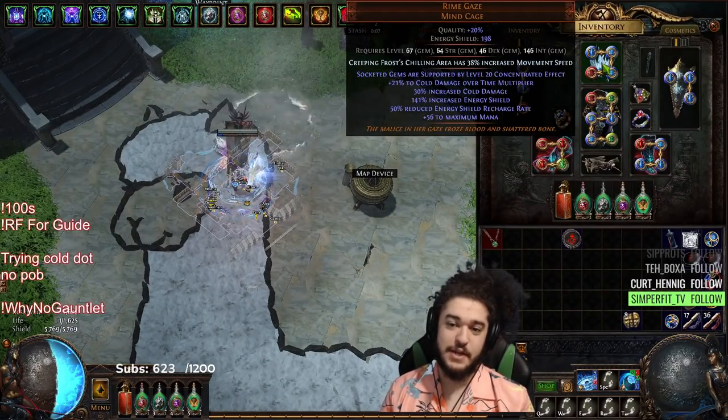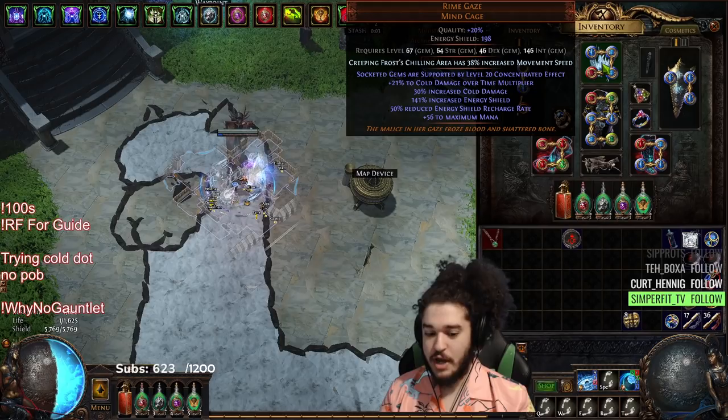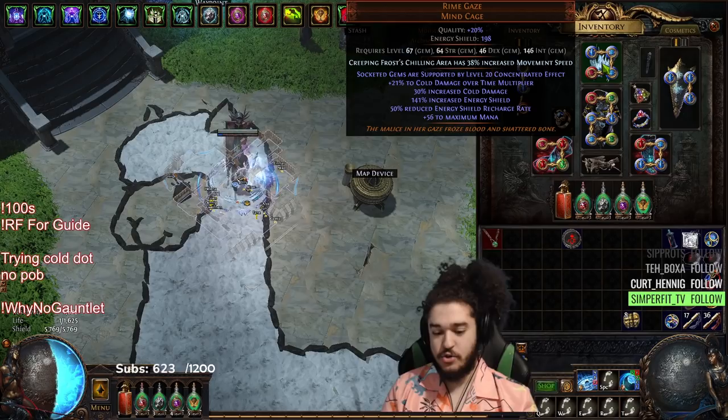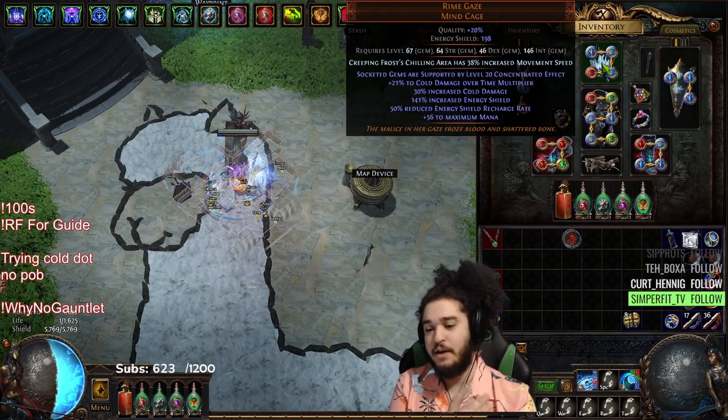I am trying my hands at Creeping Frost. Of your Cold Dot skills, I think you primarily have four you can pick from and you're going to use a conjunction of two or three of them together: Wintertide Brand, Creeping Frost, Cold Snap, and Vortex.